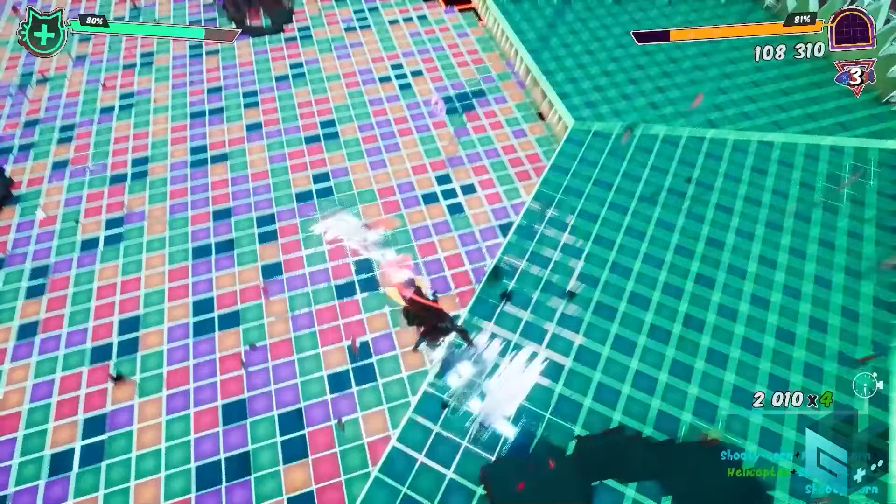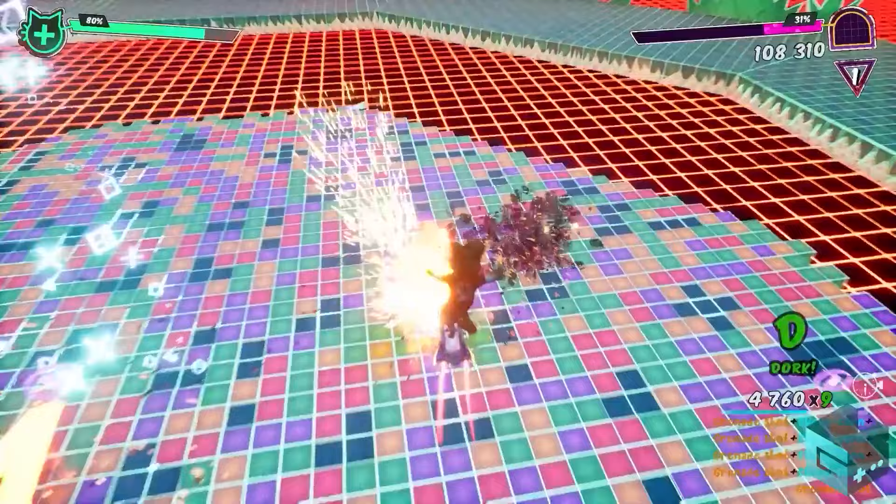The next move is my personal favorite — the hoverboard is also a rocket launcher. Fire smaller rockets against smaller enemies, or just soup it up and go absolutely nuclear, obliterating everything you locked your sight on.